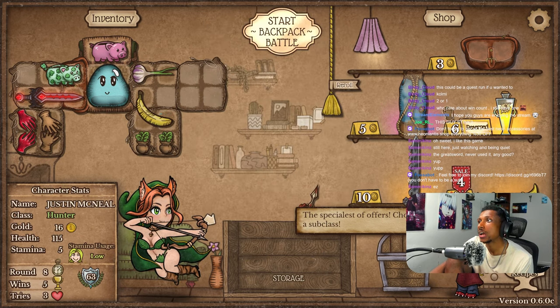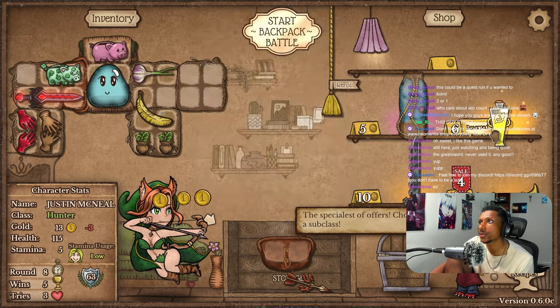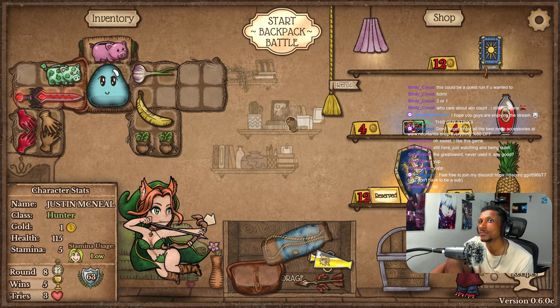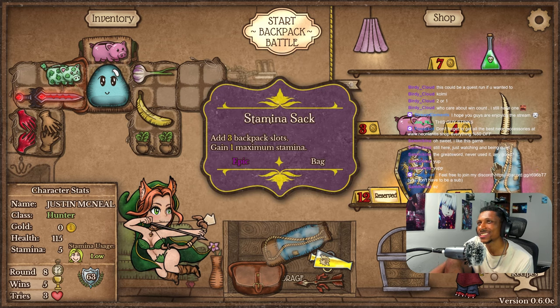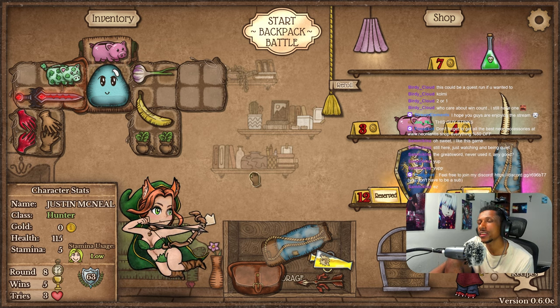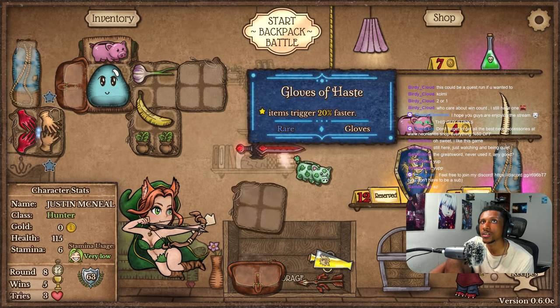Let's go ahead and buy the Piercing Arrow. This is going to be a tough decision, but I don't think so — I'm going to buy that just for space for the future. We're going to need that. Only got one gold left, so let's just reroll. I think we will have enough space in order to use a Shield of Valar with our build. I'm not completely sure, but I think so.